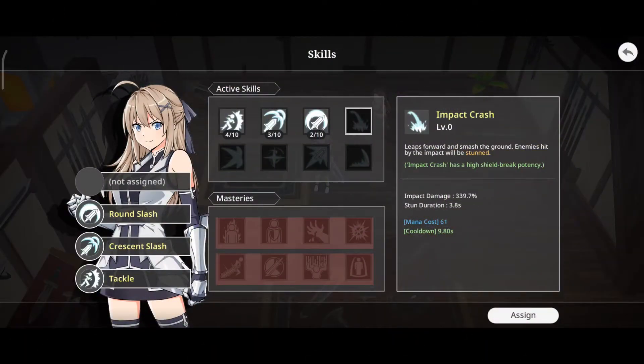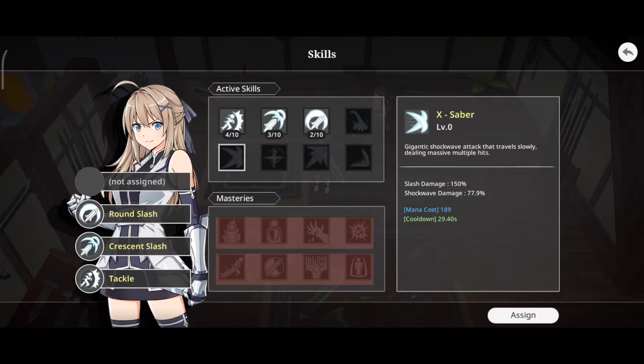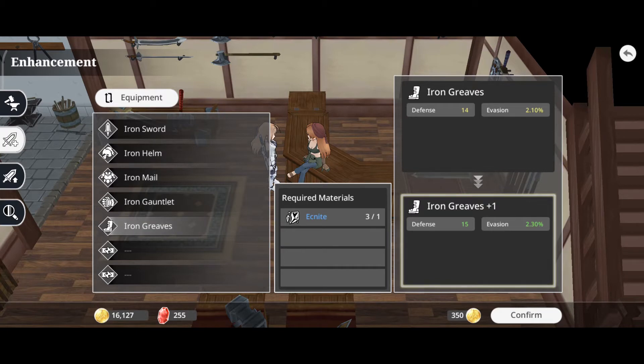The game implements mechanics such as statistics improvement at your choice by level, choice of skills, masteries, equipment crafting, equipment upgrade and enhancement.